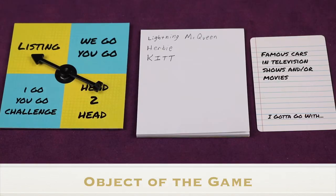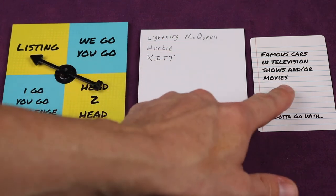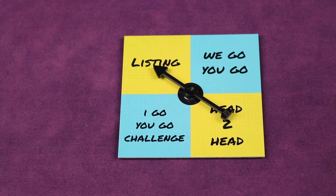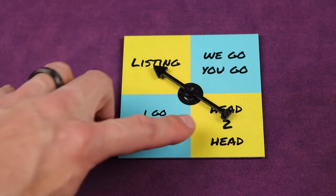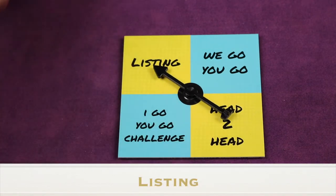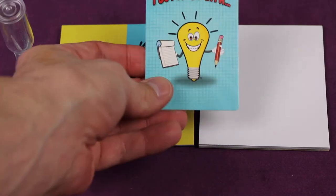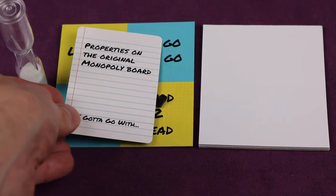The object of the game is to be the first team to have 50 points, earned by coming up with valid answers for cards in certain categories. The team with the youngest player goes first, since they haven't been exposed to as much pop culture. They spin the spinner and depending on which quadrant it lands on, it tells you what type of round it will be. Both yellow boxes use a timer and the blue boxes do not. Let's go into listing — the card is taken and read aloud, for example: 'Properties on the original Monopoly board.'